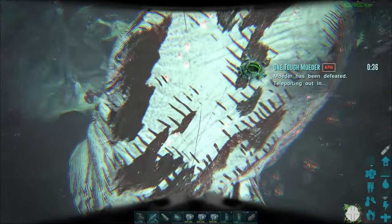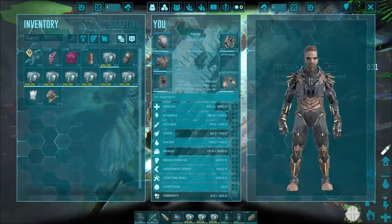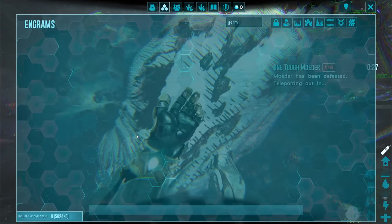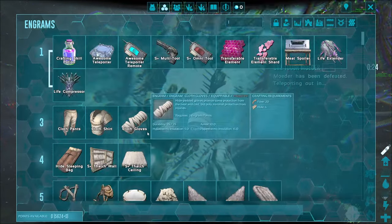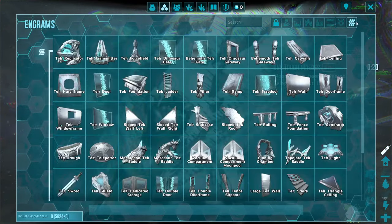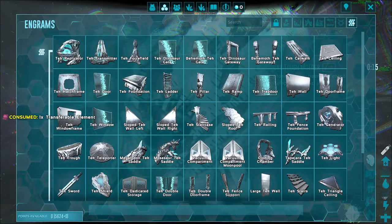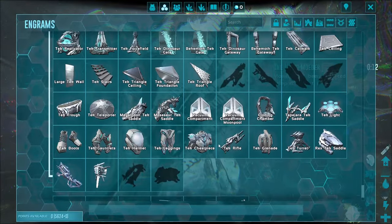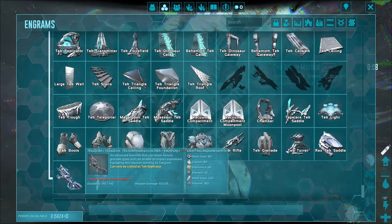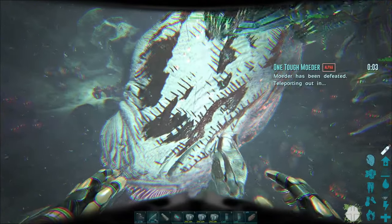Now we've got access to a new tool — we beat her. Let's go look at the tech engrams and see if we got it. Yes! We got the tech grenade launcher. I'm going to run over to Extinction, craft one up real quick, then we're gonna come back and test it out.